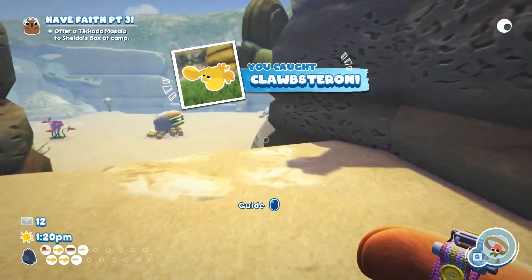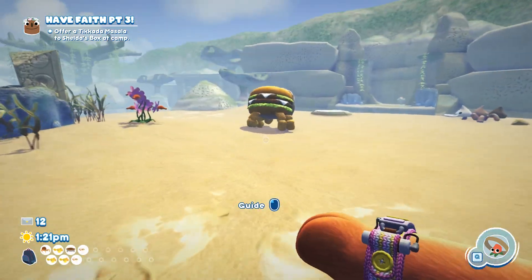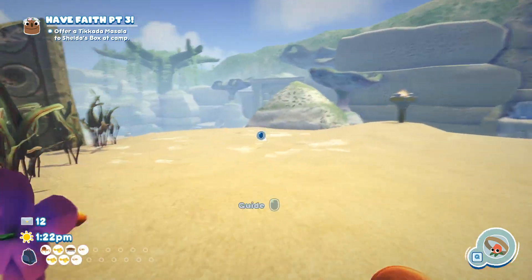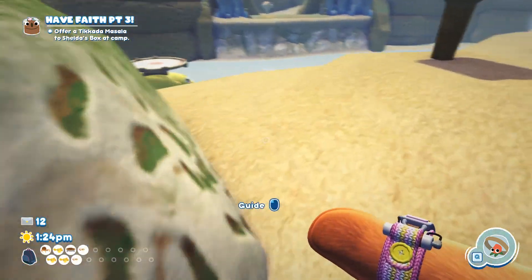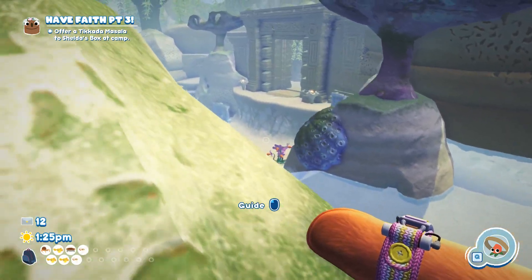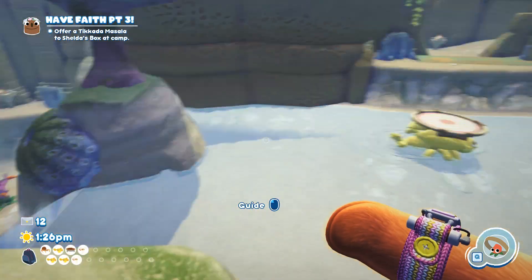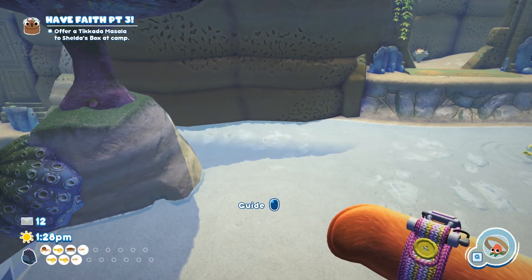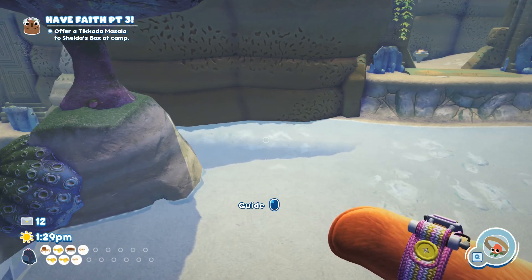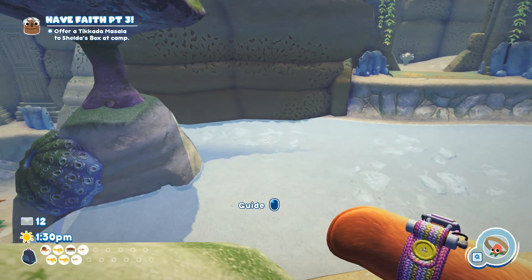Yeah, there we go. And as I said, I did catch some other Clobsteronis. I'm not sure what I did to trigger it, but essentially the two down the river, one of them lost their jump pad. They started fighting back and forth for it. And I threw, I think it was hot sauce or something on them, and they basically both butted heads, ran into each other. And then I just grabbed the spice and picked them up real quick. But I think the method I just showed is a lot easier.